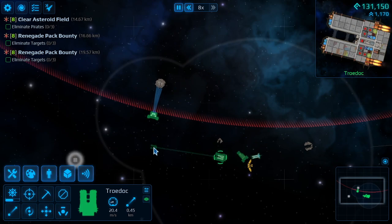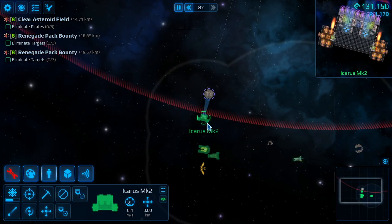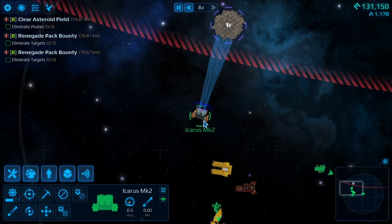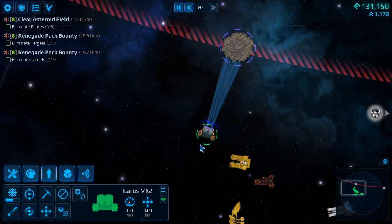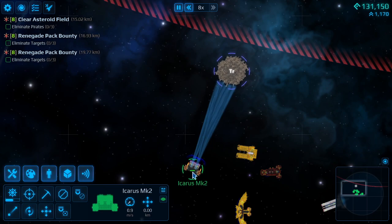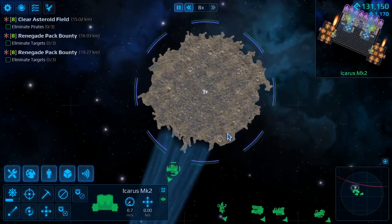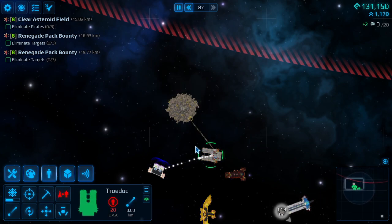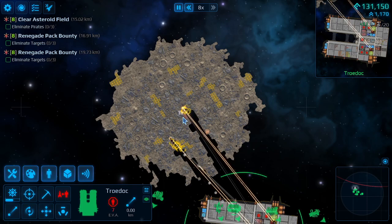We took a little bit of damage in that one. We'll move the Trodoc up — the Owl and the Kestrel can all follow. Hit the repair all button and we're fine. We've got ourselves a Tritanium asteroid and it looks like a decent one from the looks of things. We'll transfer some crew over to the Trodoc so I can mine it. Hit the G button and start zapping it.